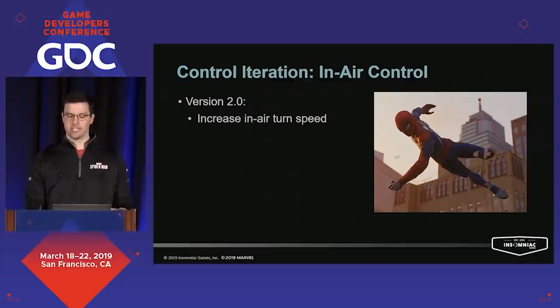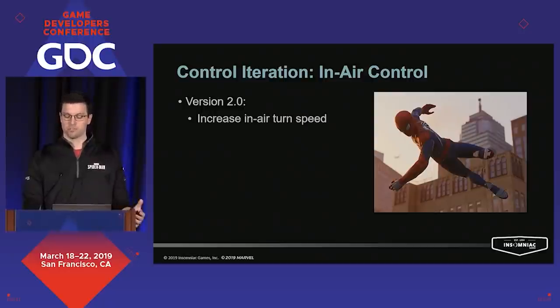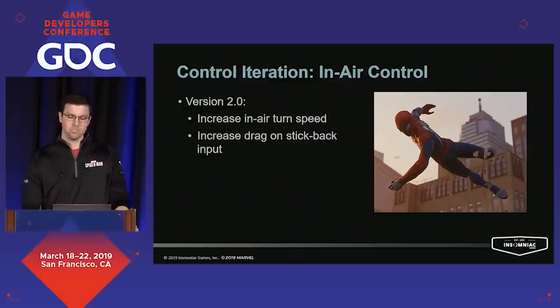In order to help solve these problems, we had to put more control back in players' hands and let go of some of our strict momentum-based concepts. To start, we significantly increased the in-air turn speeds — this immediately helped players react more quickly to dynamic elements and set up their next move, increasing their ability to chain moves. Later on, we massively increased the amount of drag applied to the player when pulling back on the stick, letting players feel a lot more precise when reaching their destination because they could go from 60 to zero in a very short time. Overall, this led to a lot fewer instances of players fumbling around their destination.